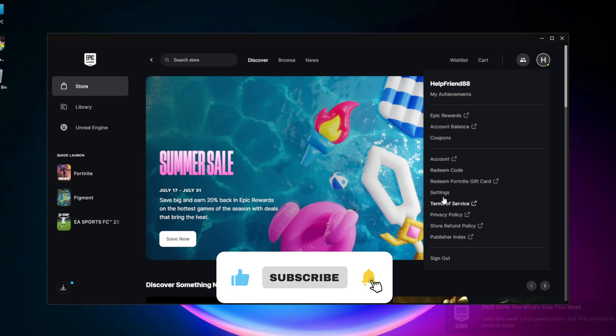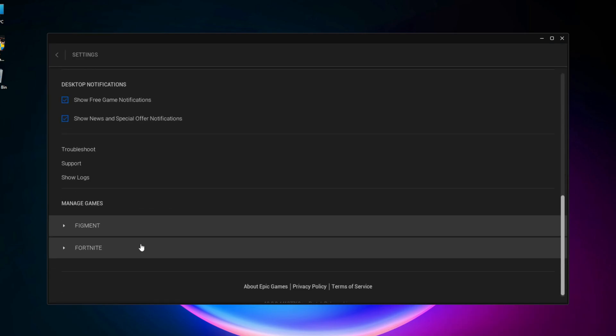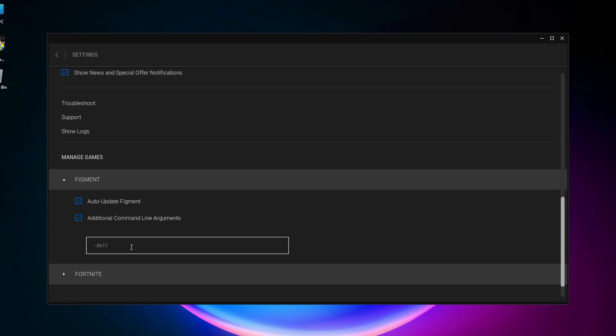For Epic Games, go to Settings, scroll to the game, enable Additional Command Line Arguments, and type -dx11.